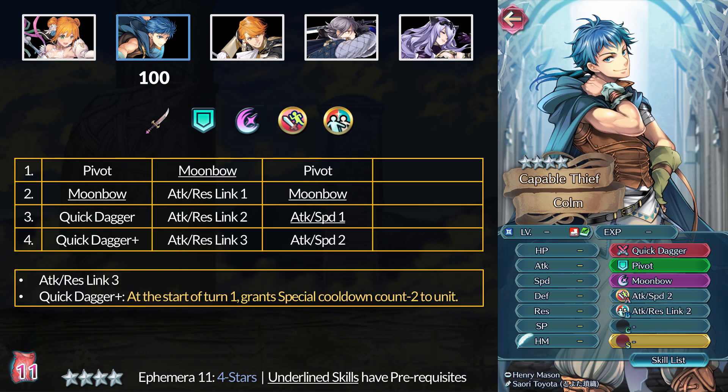For our recent returning demote, we have Colm. He comes with 5 skills to inherit, which is unusual for a non-premium unit, but one of those skills is not very good at all. At 4 stars, you can get Pivot or Moonbow, which are fine for whoever, but Attack and Speed Plus 2 is not even budget level - it's more like poverty tier. I would just say use Fury 3 if you really want more attack and speed. At 5 stars, Colm has Attack and Res Link 3, but Orochi and Valentine's Titania have it at 4 stars. You also have the Quick Dagger Plus, which grants minus 2 cooldown to start the fight. Not bad for getting to a fast special or proc Galeforce, but this weapon grants no other benefits. It's also the same as Hot Springs Camilla's dagger and she's a Grail unit. Colm's fodder is pretty meh, but at least he's a unique class type for a demote if you wanted a Blue Dagger unit.